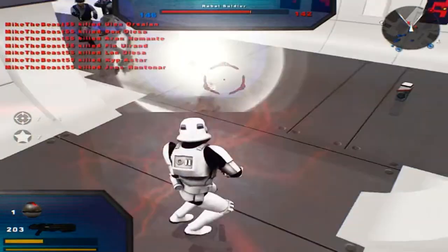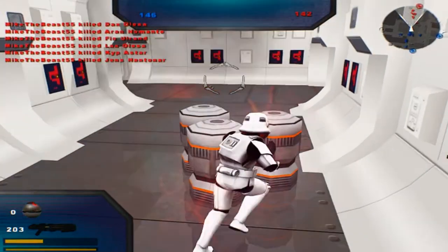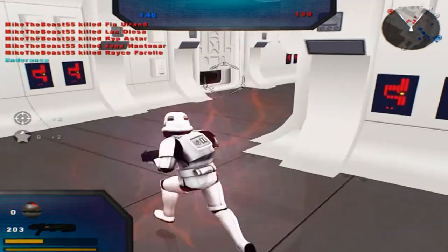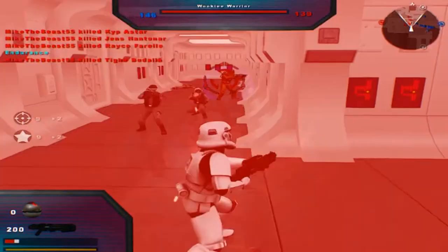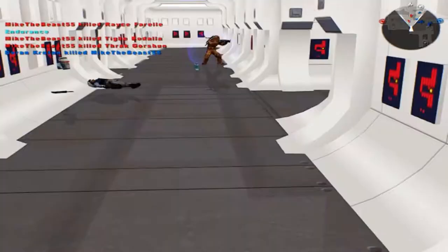If I get off of the hero, I'm not going to take it, but I will probably just respawn back in. A command post is no longer under Empire control. Still killed one of them, so it doesn't bother me too much.